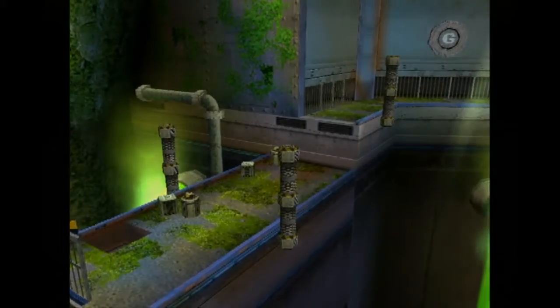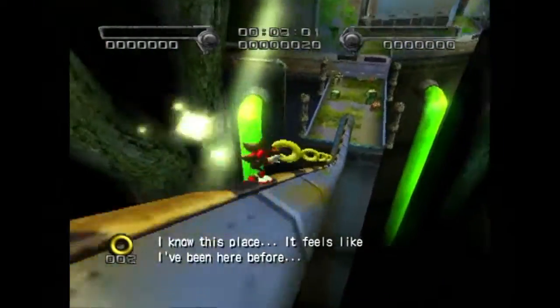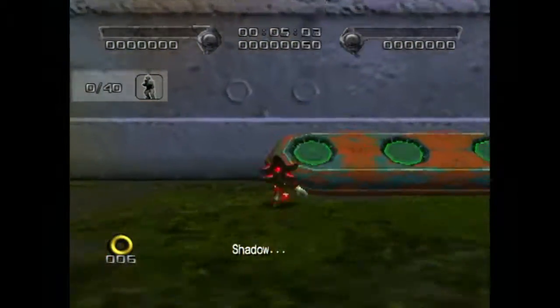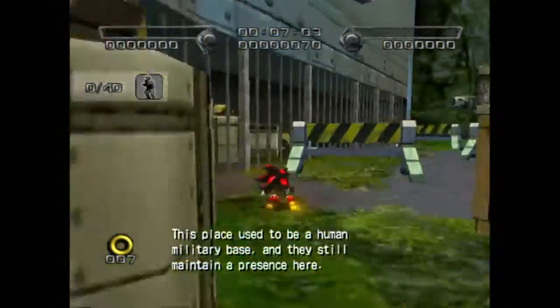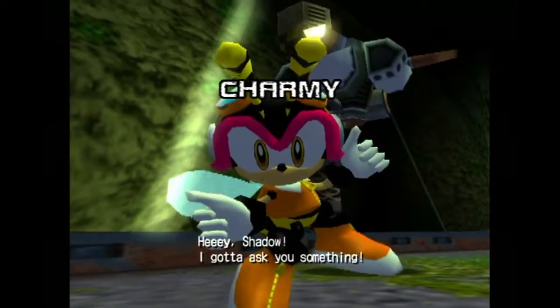The next level is Prison Island. Just like with the other two levels, we will be completing the normal mission. Unlike the other levels, the gold ring is actually located in the middle of the level. So when we start using Chaos Control and the Chaos Control Glitch, if we don't cancel them out before we get to the gold ring, we actually have a good chance of bypassing it. Luckily, we won't be making that mistake.